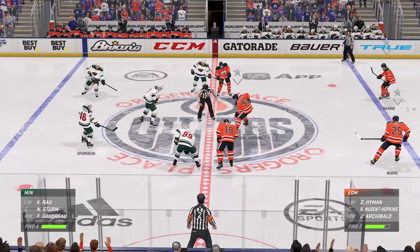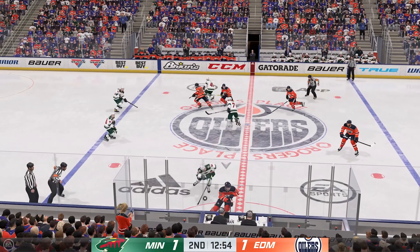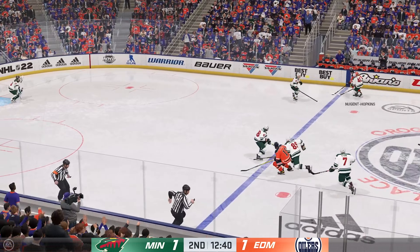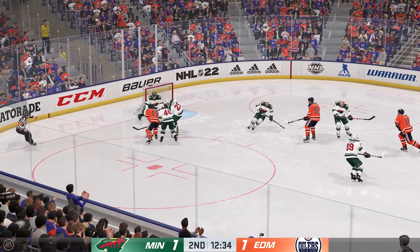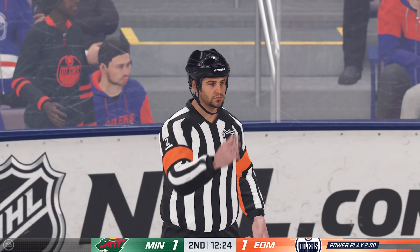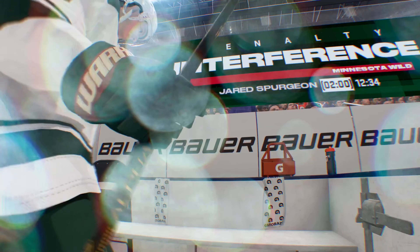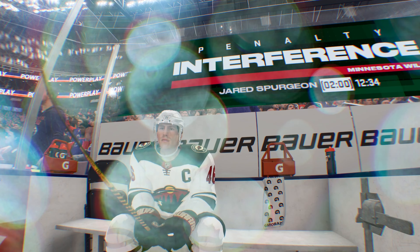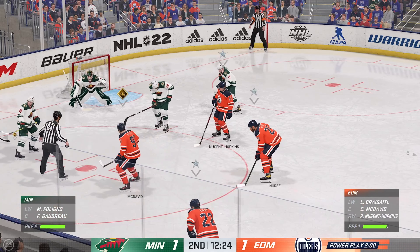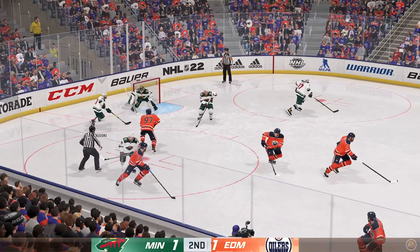Nearing the midway mark of the period. The next goal could be a big one as we are tied. Nugent Hopkins wins it in the dots. The Oilers move the puck in the defensive zone. Edmonton's moving it into the offensive end. Turns him away! Delayed penalty looming. And the puck's booted away. There's the whistle and here's the call. This is always a fine line penalty — you're allowed a little interference, just not that much. This penalty kill is ranked top ten in the league, and sometimes you think about the other team having momentum on their power play. This team can suck the momentum right out of that with how good this PK is.